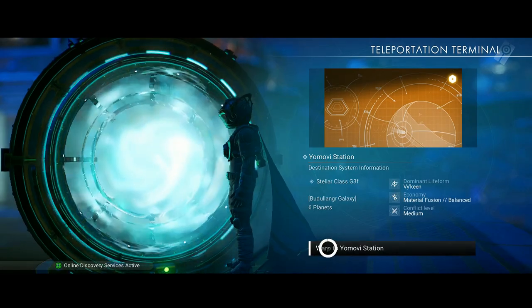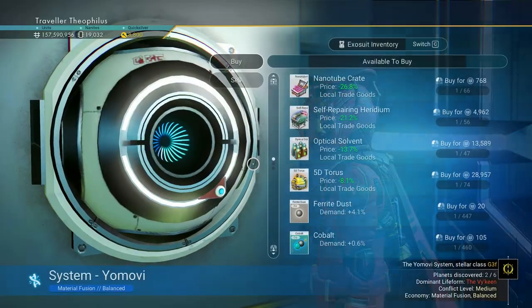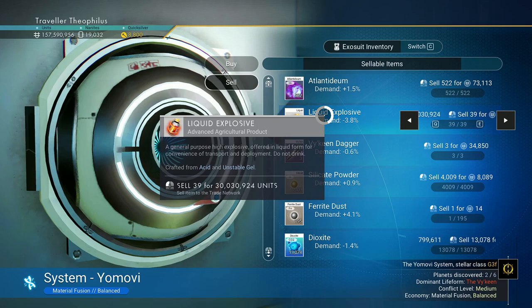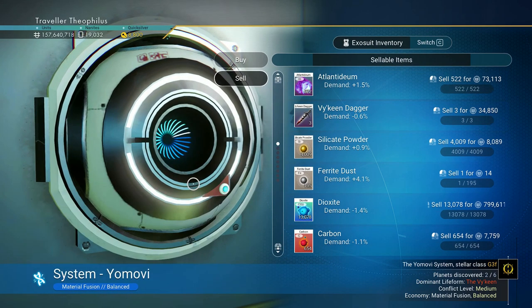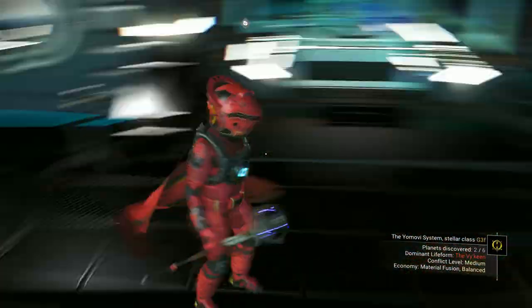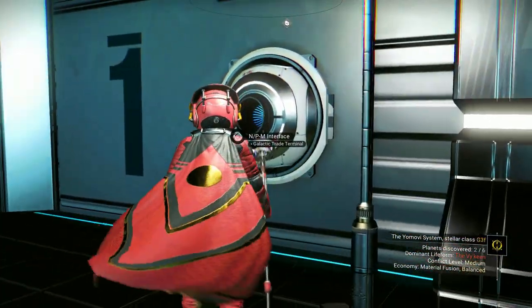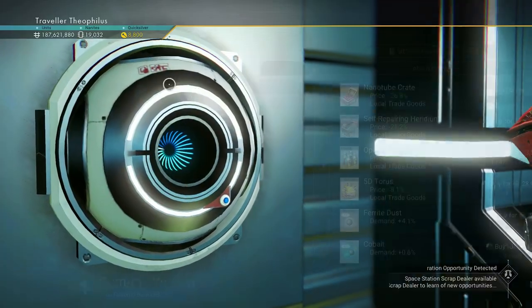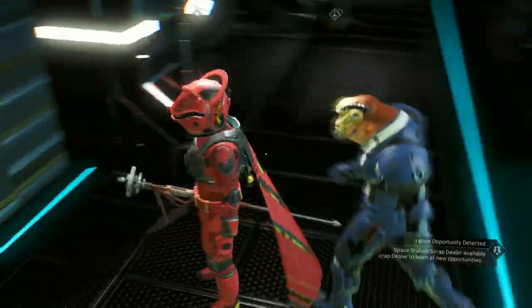Every time I make a new base I get a new space station, so I get a new economy. That's 30 million right out the box, roughly. You can see I now have 187 million.